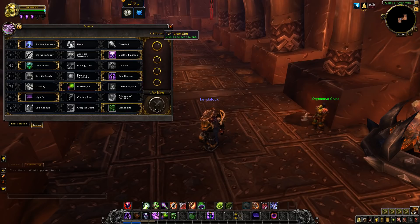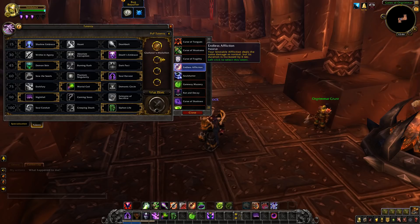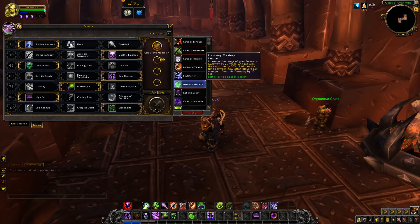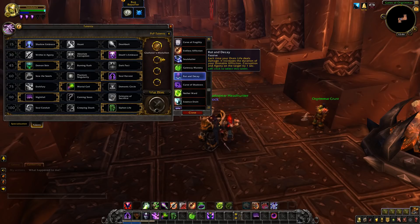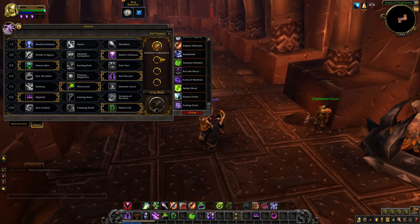Last but not least, we're going over Affliction Warlock. We all know Curse of Tongues, Curse of Weakness, and Curse of Fragility — we've gone over those for all specs. Endless Affliction: your Unstable Affliction deals the same damage as normal but its duration is increased by a few seconds. Soul Shatter: consumes all your damage over time effects, dealing damage to five of the nearest enemies based on their total health. Gateway Master increases the range of your Demonic Gateway by 20 yards, reduces its cast time by 30%, and reduces the cooldown for players using your gateway. Rot and Decay: each time your Drain Life deals damage, it increases the duration of your Unstable Affliction, Corruption, and Agony on targets by one second — though now that Drain Soul is gone, I'm not sure this will be as popular. Curse of Shadow: magical damage over time effects strike targets for an additional 20% of their damage as Shadow. Then Nether Ward, Essence Drain, and Casting Circle round out the options.